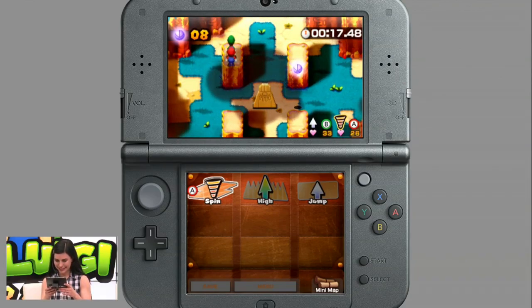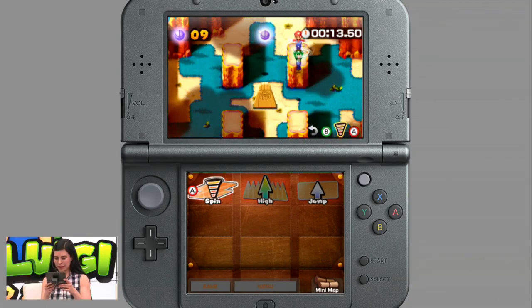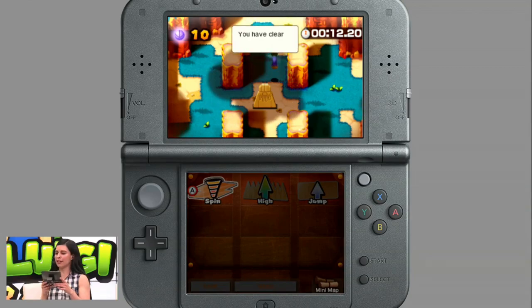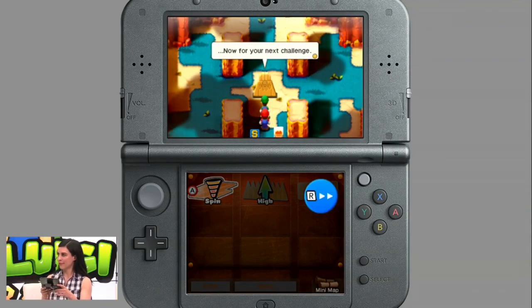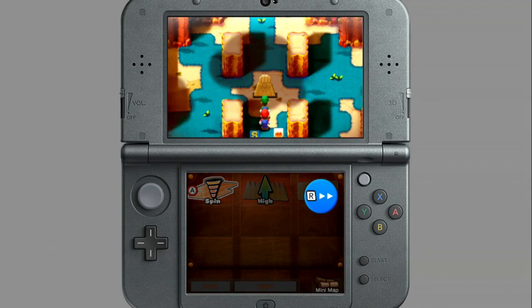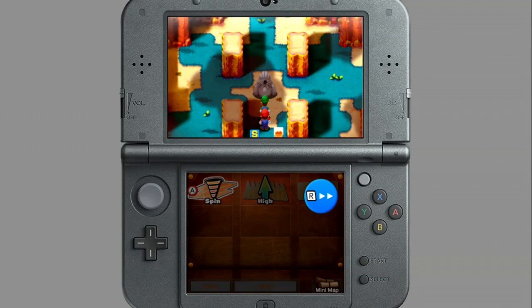It's actually kind of a tricky challenge the first time through. It is a tricky challenge, but I'm not going to let this guy intimidate me — that's what he's trying to do. If you didn't play the original Mario and Luigi games, this might be new to you that Mario and Luigi have these various cooperative moves they do by hitting each other with hammers and standing on each other's shoulders and all sorts of cool stuff like that.